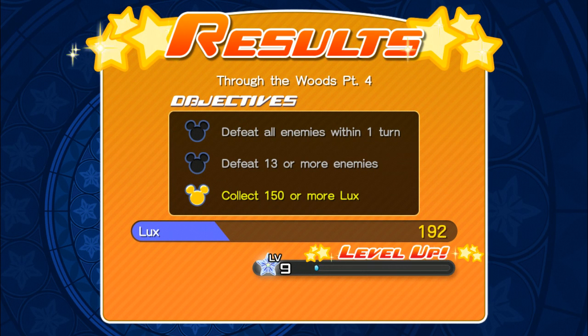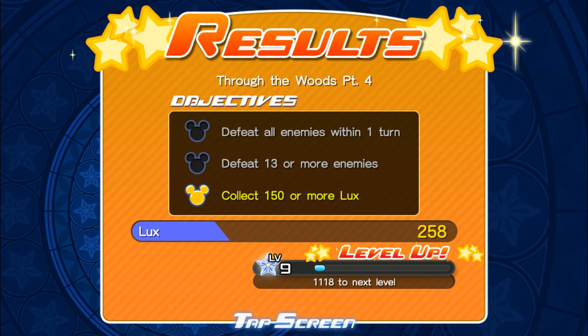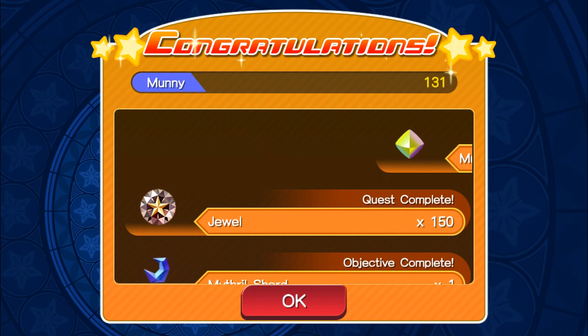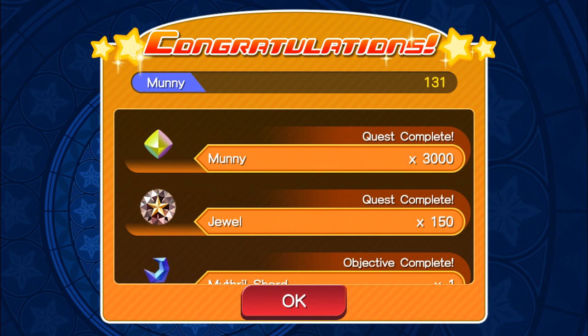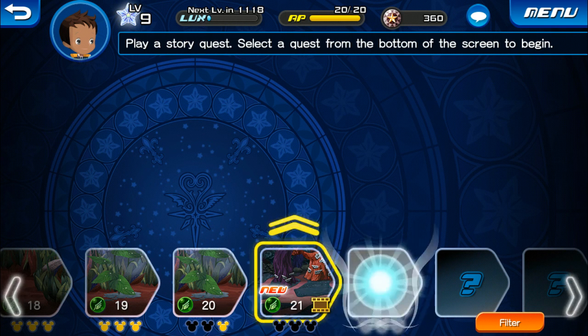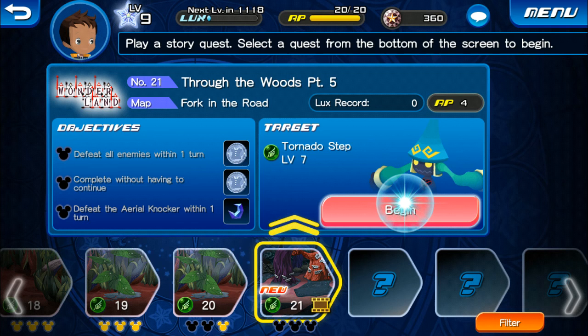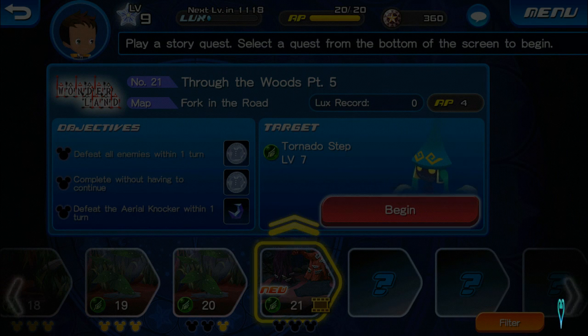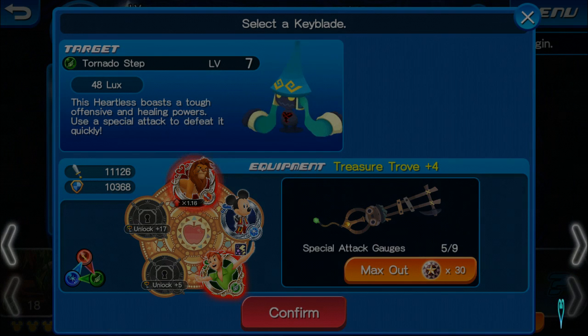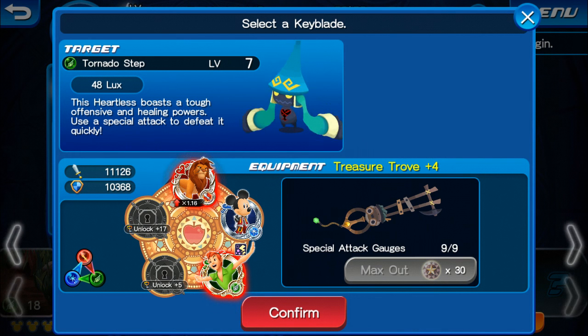Defeat all enemies within one turn. Defeat 13 or more enemies. Collect 150 or more Lux - we did get 258 Lux there. And we did level up to level 9. We also get a lot of money - 131 money, Dino version A, 150 jewels and 3,000 money. He levels up and we probably got five avatar cores and level up to get new items. We're actually going to hop straight back in - and I guess this will be the last quest. We had 10 subscribers, guys, and that's just awesome. Just keep on liking and commenting on the video.